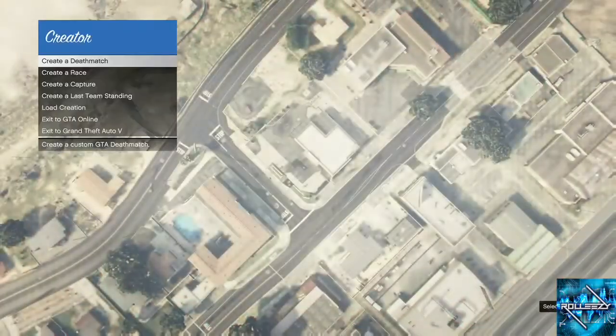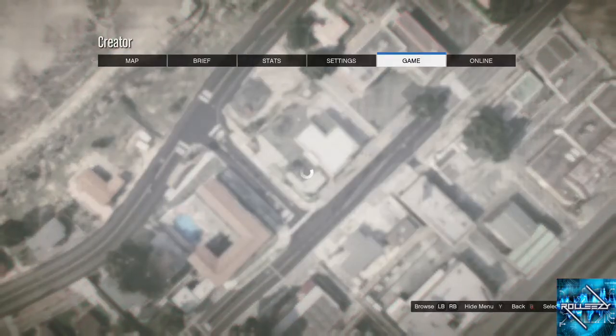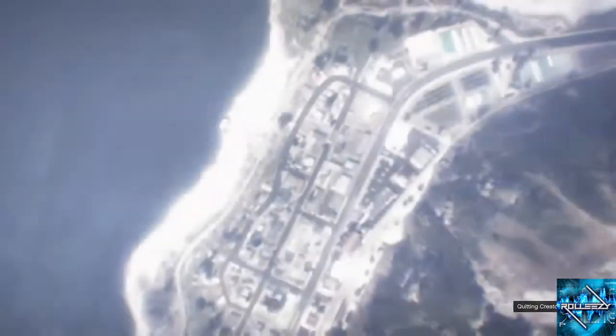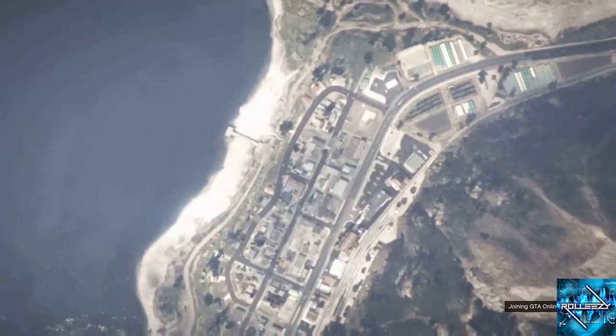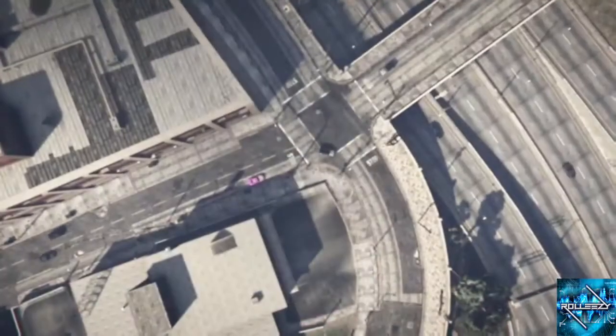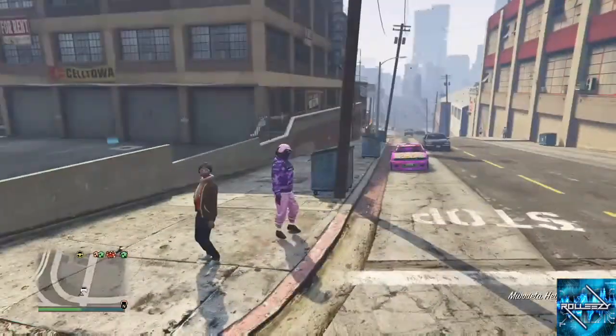Same as before — once you load into Creator, go ahead and press Start, press right bumper all the way, get to that tab, and then go to an invite-only session. Play GTA invite-only session. I don't think you have to do that same glitched-out part three times. Once you get stuck inside the car, just go ahead and do what I did — go outside of the car, make sure you're glitched, and then go into Creator.